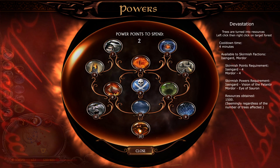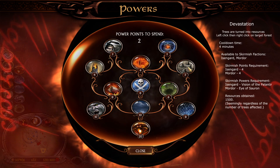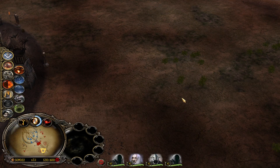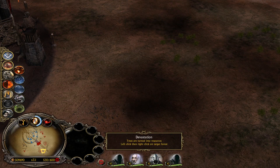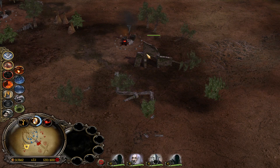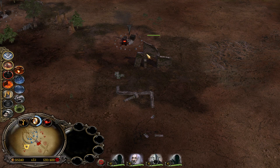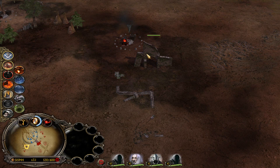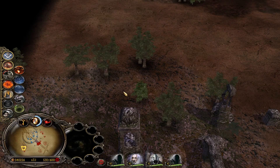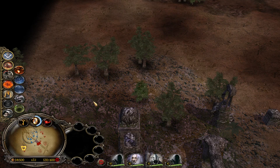Next, Devastation. The power tree is more focused on damage and devastation. Trees are turned into resources. After spending 1 point on the Palantir one and then 3 more points, we have Devastation. The cooldown time is 4 minutes, but we get instant resources — click on the power and then right-click. If you pause the video, you'll see we get about 1,500 resources. I tested it with 3 trees and it's 1,500; I tested it with 7 trees and it's still 1,500 — it's always a flat 1,500 regardless of the number of trees.